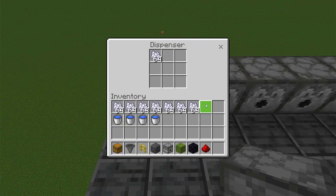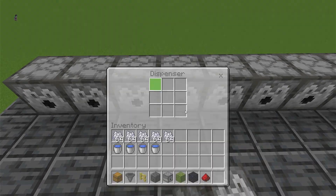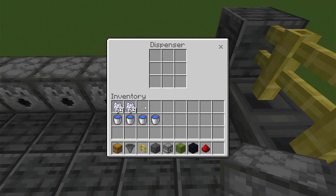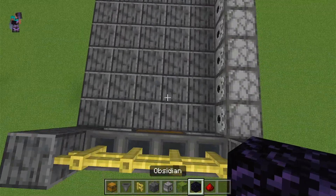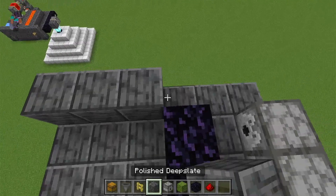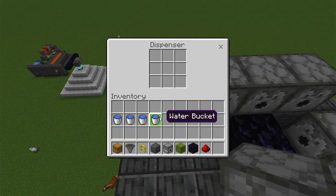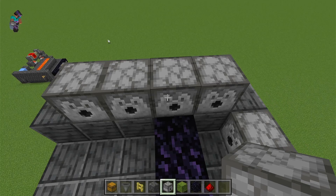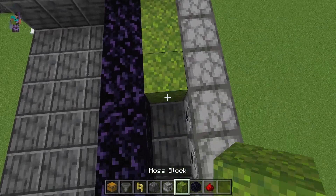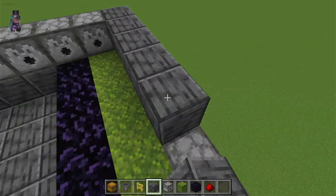Each one of these dispensers will need to be filled up with bone meal regularly to keep the machine operating. Then you will place some obsidian along here, blocks along here, more dispensers — these ones instead will be filled up with buckets of water, which will never have to be replenished. Then you will place some moss blocks along here, and some blocks on top of these dispensers.